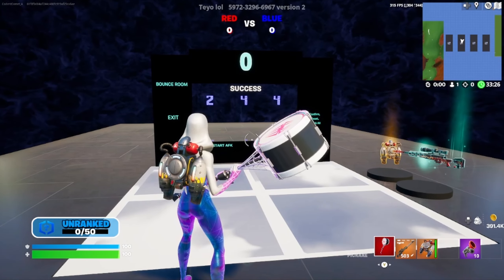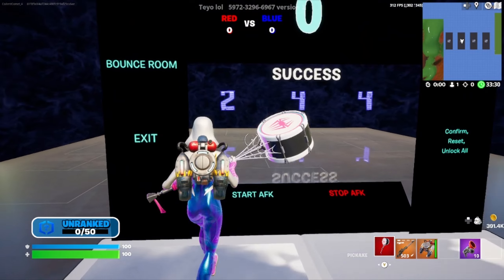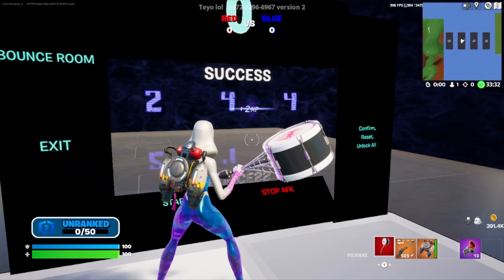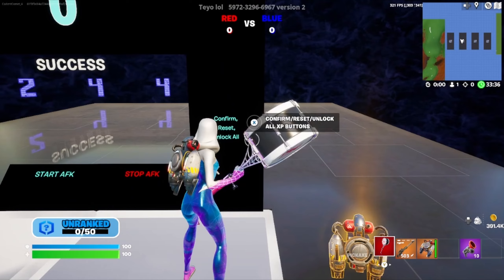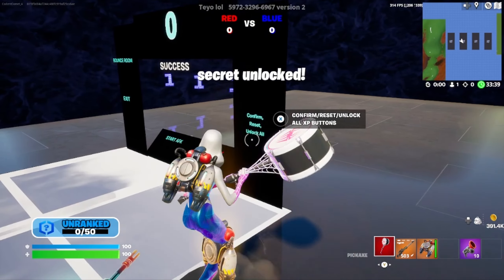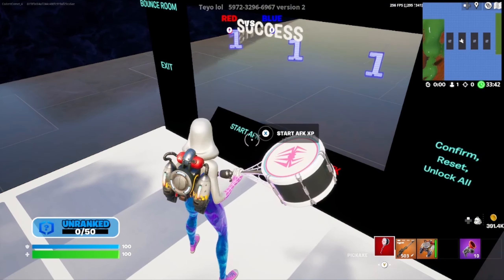I will see you when the timer hits zero. And just like that the timer is at zero — go ahead and enter the code. The numbers you're going to want to enter are two or four. Once you get those entered, go ahead and press the confirm button. If you entered it correctly it should say secret unlocked above your head. Now we can hit the start AFK XP button, and just like that the AFK XP is rolling in.